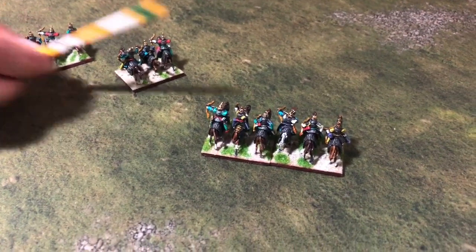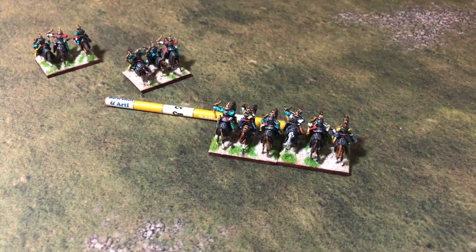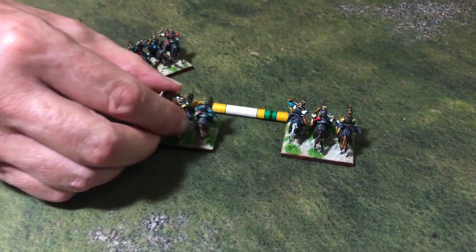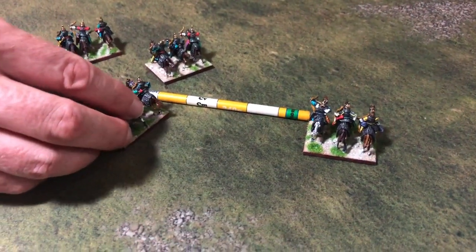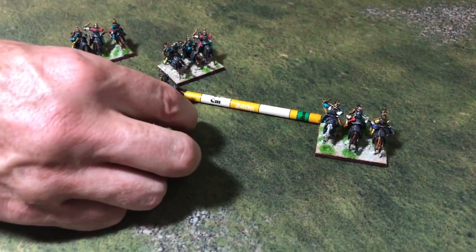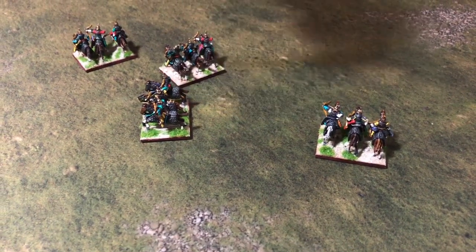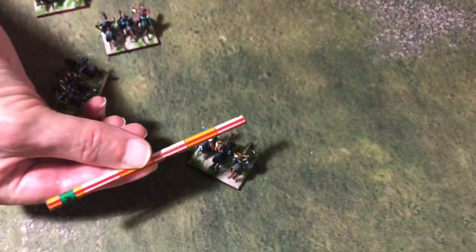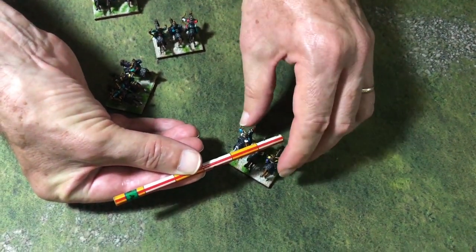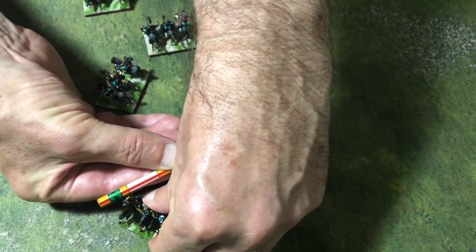For the third one, if I want to I can move sideways. Again, notice I measure from the front corner that moves the furthest — he comes over here, there is the front corner mark, and I can rotate and have him facing this way, or even facing slightly backwards. And finally if I want to I can even move backwards: take the front corner, that moves the furthest, he turns around and ends up there.